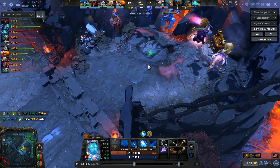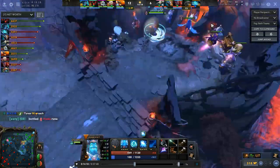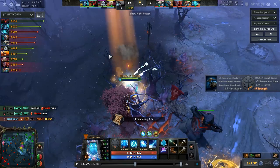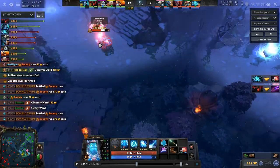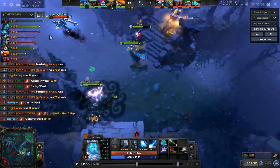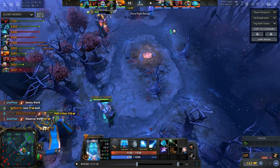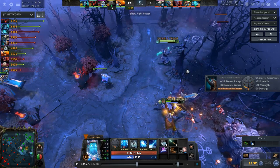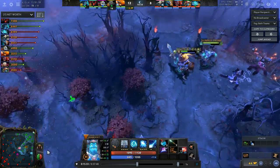Because the Radiant side is so fat they can just afford to five-man and take the mid tower down. With the Orchid, Storm can now kill anyone on the map — though ideally targets should be a core and then a support. But a kill is better than no kill.